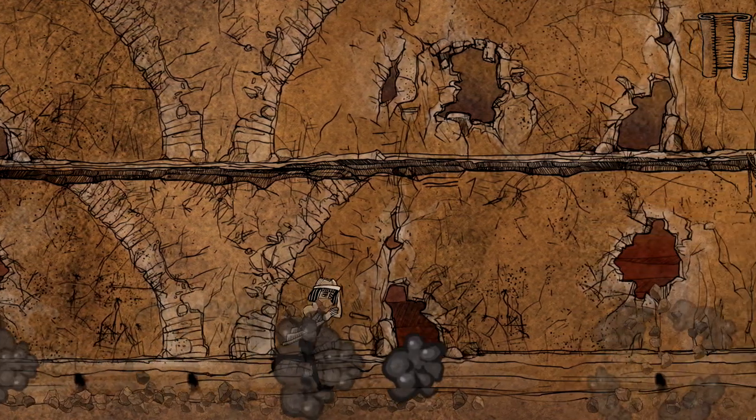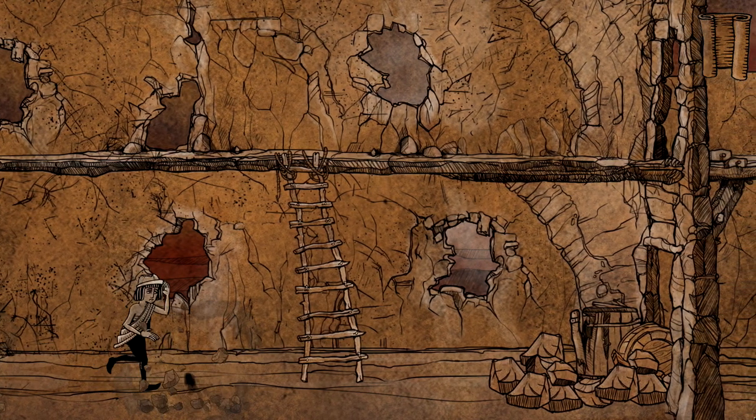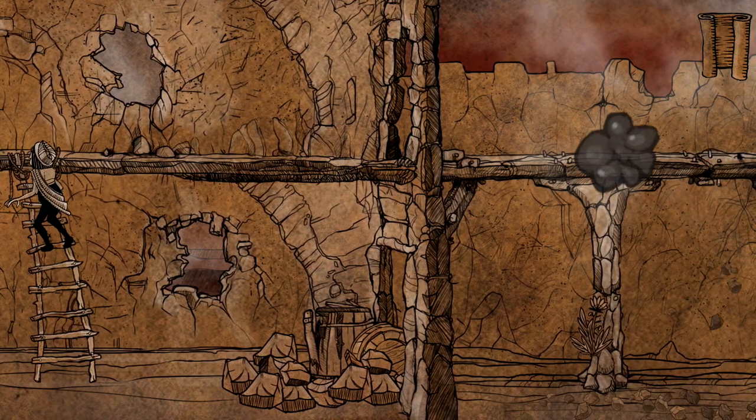You only have to use that run button for that last one in the corner. The next one is pretty simple since it's only a singular one — just make sure you go whenever it's safe. Climb up the ladder, and then we have one last string of ones.